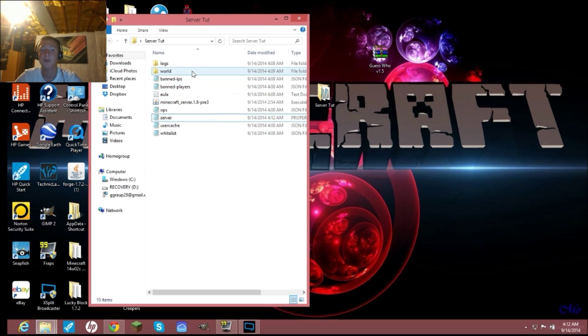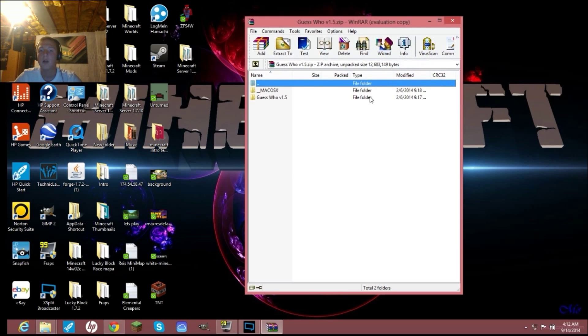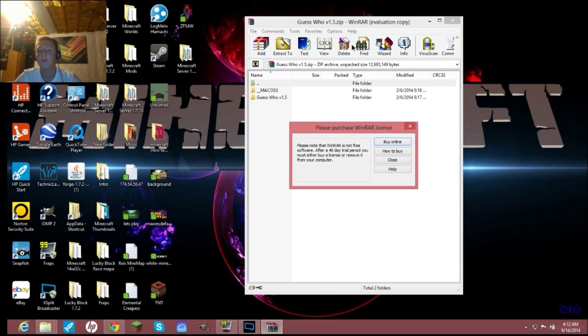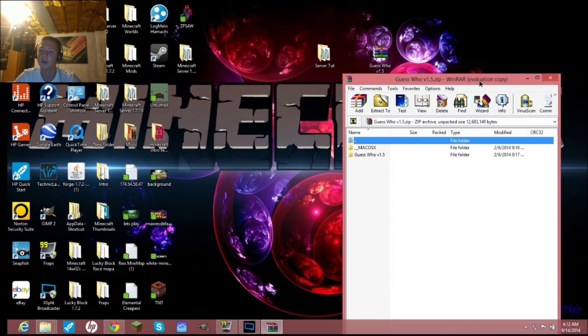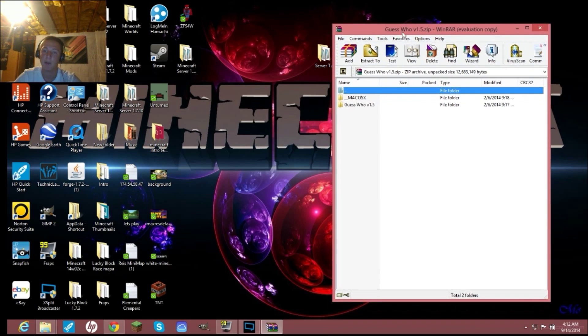Once you've saved, your server is set up and good to go. Now delete the 'world' folder from your server directory. Next it's time for the Guess Who map. Double-click the downloaded zip file — you'll need some type of zip opener. I use WinRAR; I've always used it. I think it's easier and it just makes more sense. I'll have WinRAR in the description for you to download.